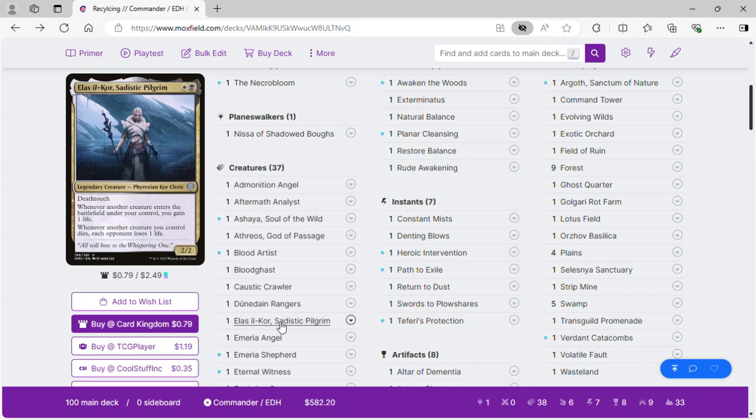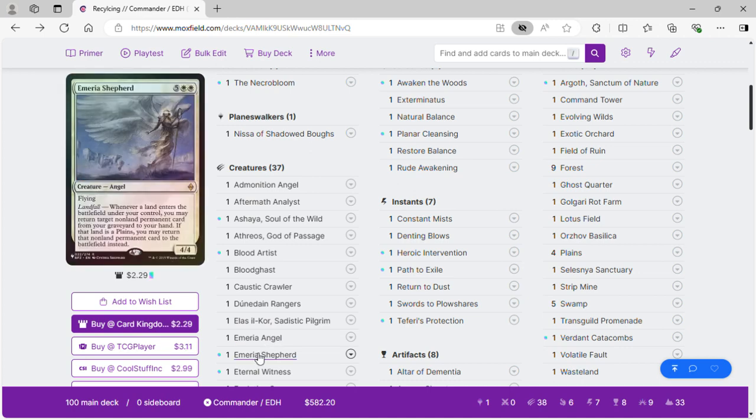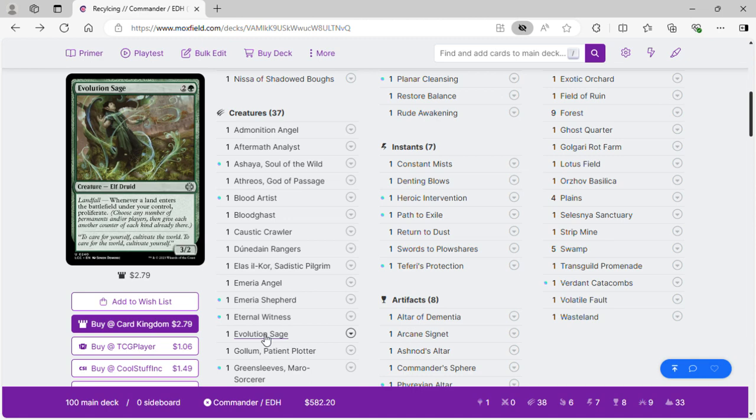Mirror Angel gives us a 1/1 bird when we get a land. Mirror Shepherd is going to be our graveyard recursion for landfall. We also have Eternal Witness for graveyard recursion, and Evolution Sage for proliferation.